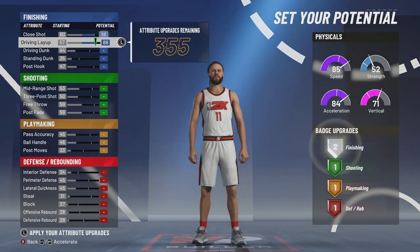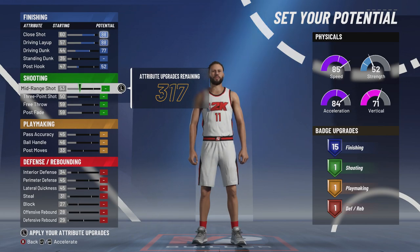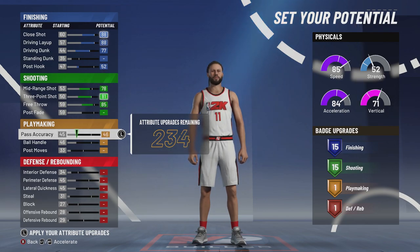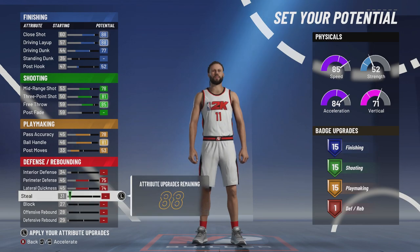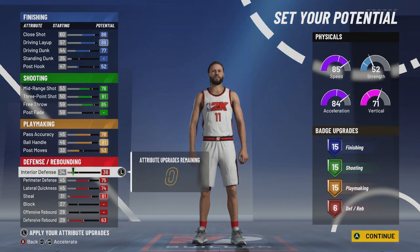You're going to move everything all the way up. Post hook is at 52 — they get 15 finishing badges. If you don't want the 15 finishing badges, it's whatever. For shooting, keep midrange at 78; don't max it because you'll get a different name. Three-point shot all the way up. Free throw — move it down to where you can get 15. Pass accuracy all the way up, ball handling all the way up, post moves just enough to get 15 playmaking badges. Perimeter defense all the way up, lateral quickness all the way up, steal all the way up, defensive rebound all the way up, and the rest goes into interior defense. That will get you six defensive badges.